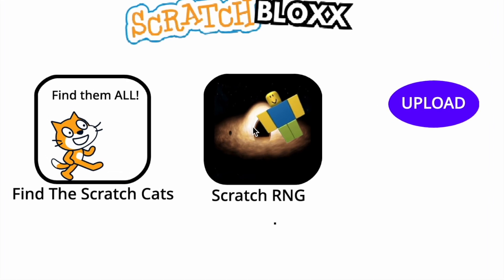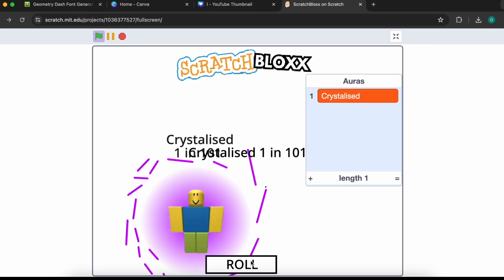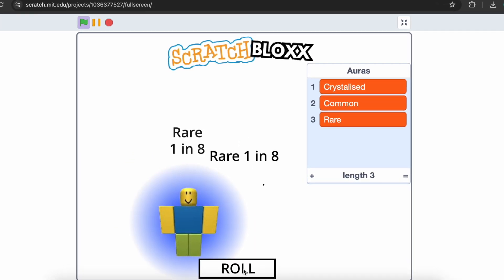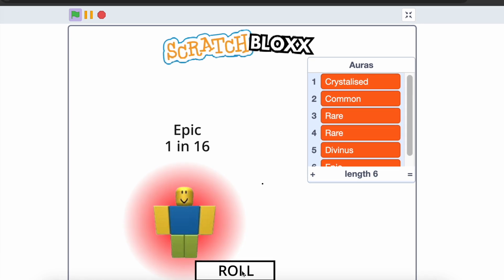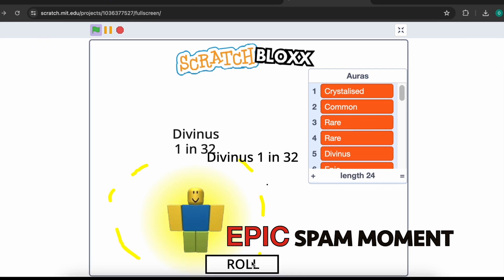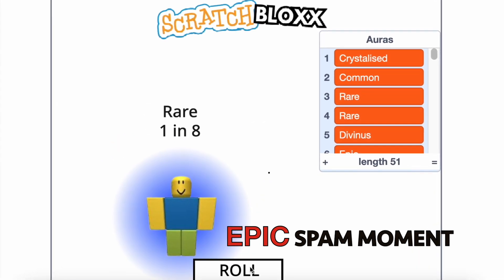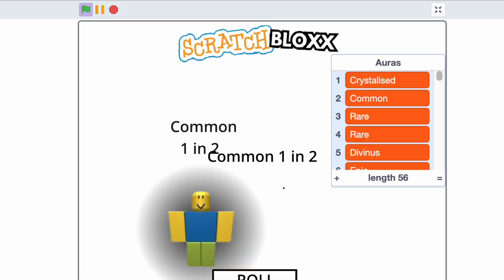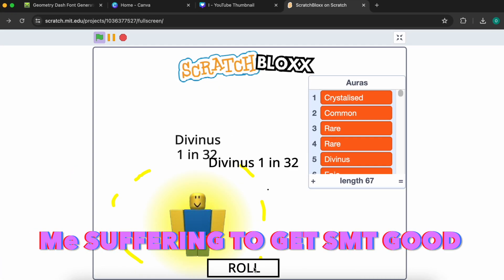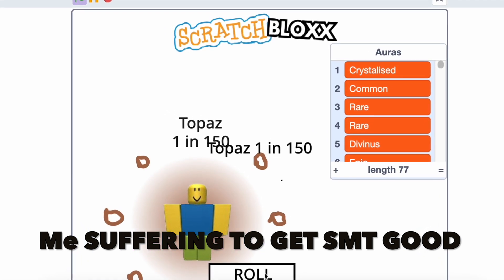Let's see the RNG now. It looks good. Oh, I roll Crystallized — 1 in 101. Please, something rare — please, something good. Come on, come on. I'm literally suffering to get something good.